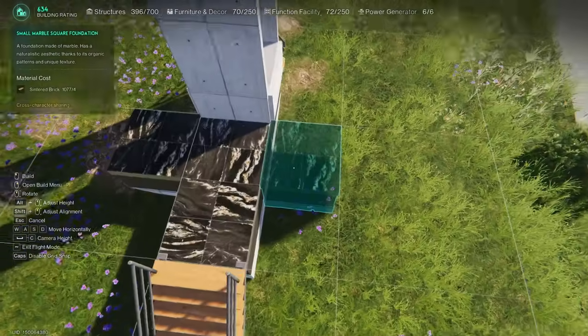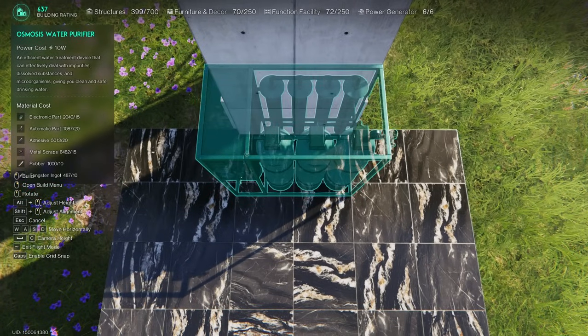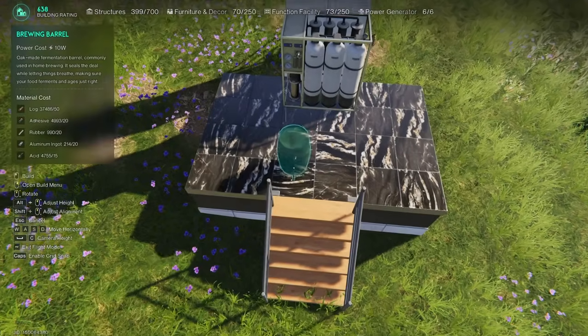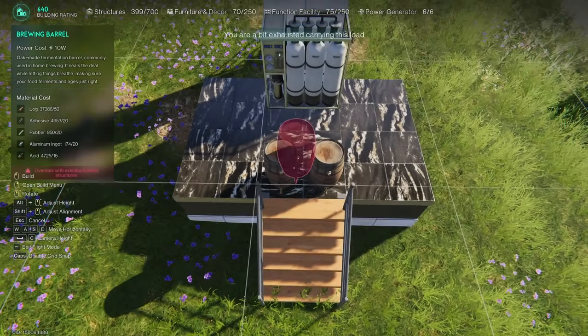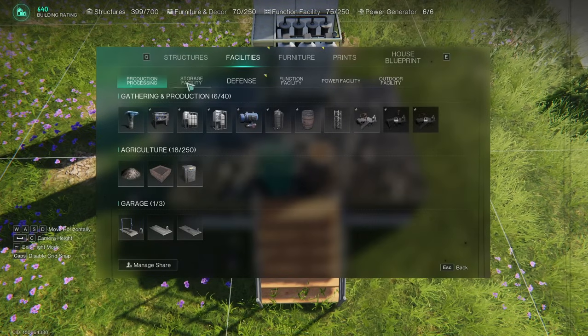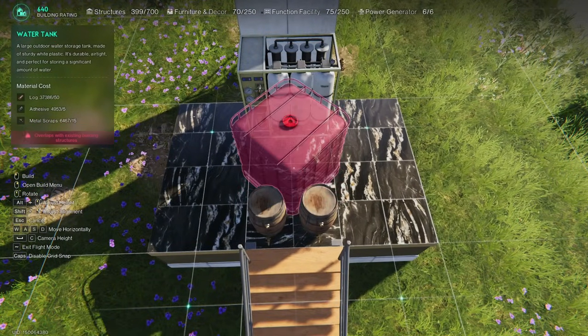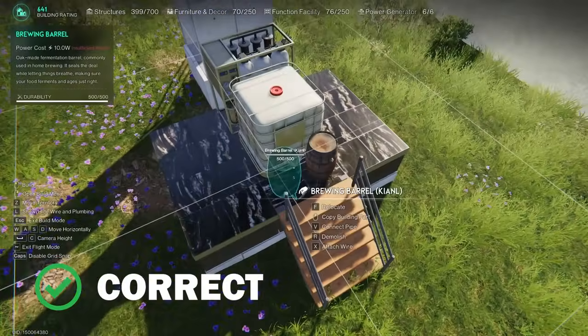Now extend the lower platform to both sides. Disable grid snap and place the osmosis water purifier as close to the wall as possible, exactly as shown in the video. Then enable grid snap again and install two brewing barrels on the front foundation. Between the water purifier and the brewing barrels, place the water tank. Rotate the tank so that the faucet faces the brewing barrels — if you've done everything correctly, it will fit without any issues.